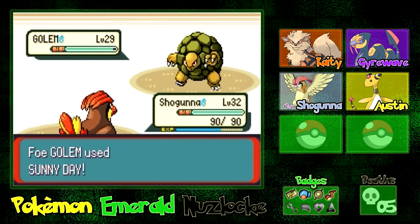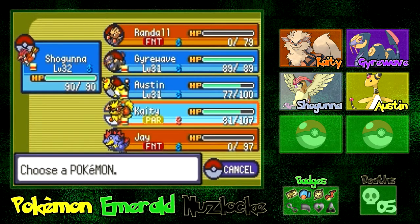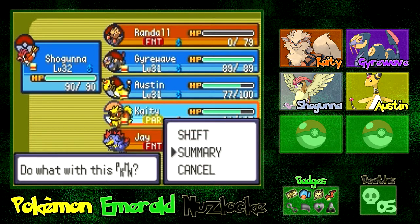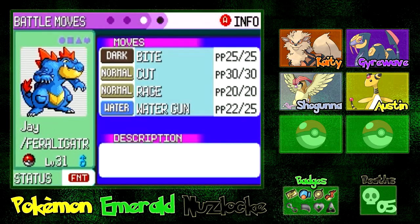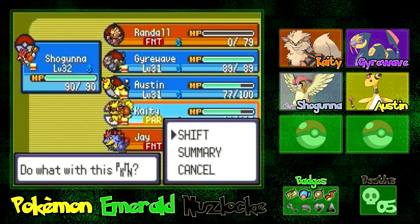Okay, he's done using Rollout. I need to think right here — Shogunna cannot stay in. We did lower his accuracy. I don't know who our best bet is going into. We lost our Feraligatr. Katie knows Dig, but she's paralyzed.